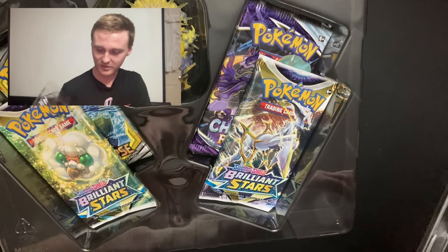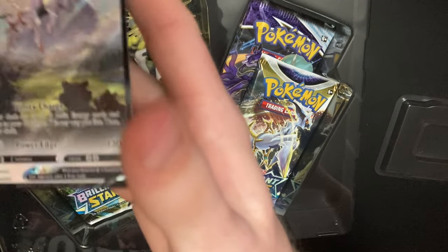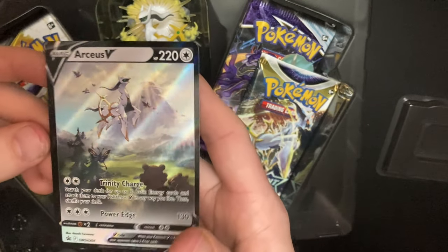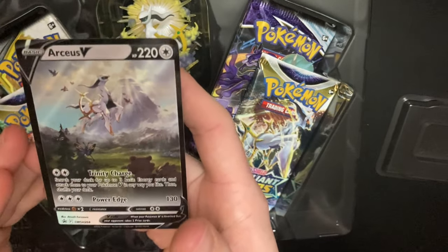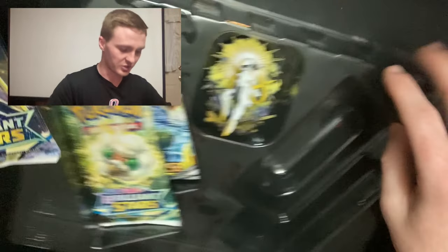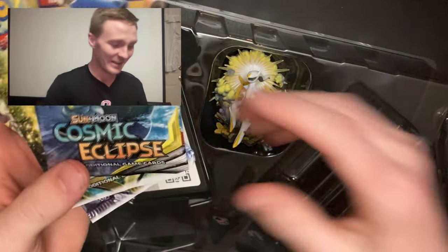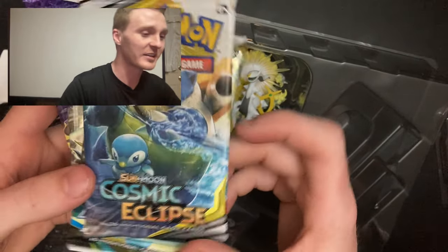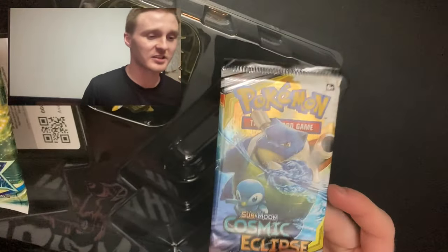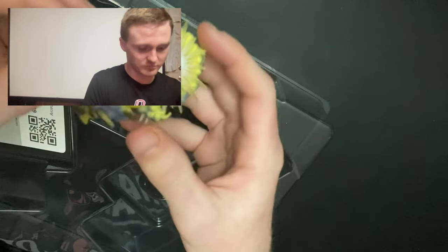Here is the Arceus. It's actually such a sick card, really sick actually — the alternate art, especially with the Butterfree in the background. But there's four packs in here. So we got Chilling Reign, two Brilliant Stars, and then the huge one — the cosmic eclipse pack. So we'll do the Chilling Reign first, then we'll go into the Brilliant Stars, and then we're obviously gonna save the cosmic eclipse. But this is the figurine — that is heavy.